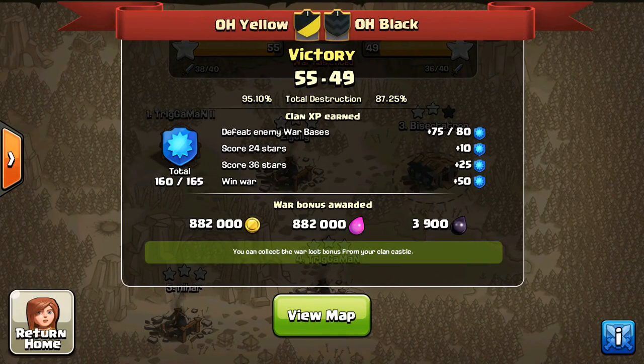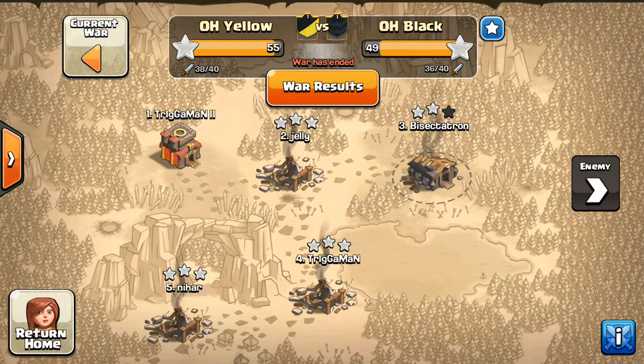Taking a look at the war, the rules were no scout attacks — so no Town Hall 8s could hit higher up just to see where all the traps were for the next person to attack — and no dropping down, so a Town Hall 9 can't clean up a Town Hall 8, and the Town Hall 10s can't clean up the Town Hall 9s on the other side. Those were the rules, just to make it fair, keep it fun, not that serious of a war, just trying to test out our bases and see how good we are at attacking and test those skills.